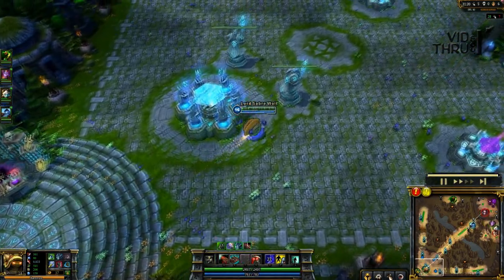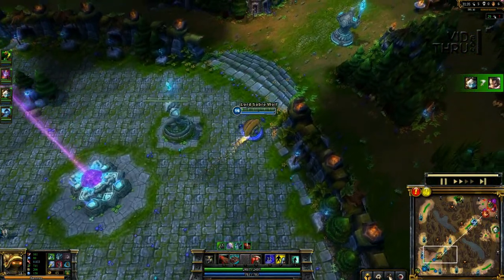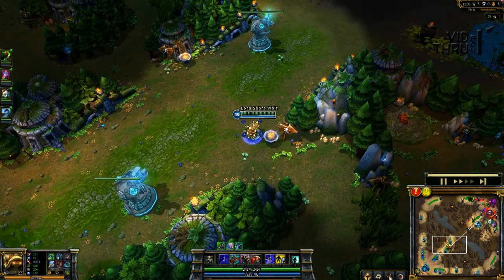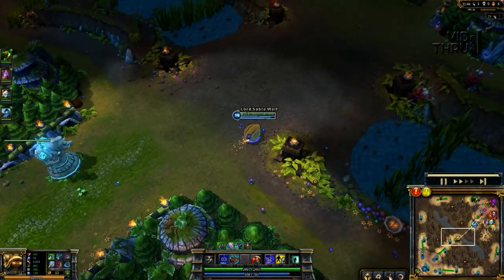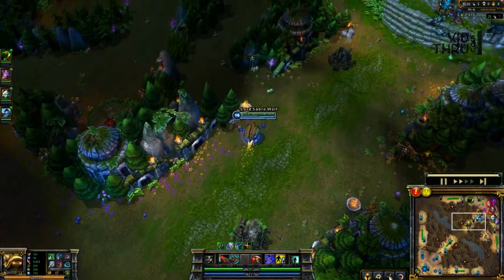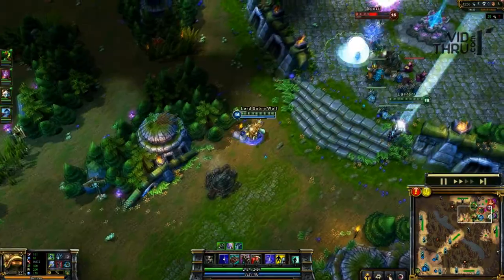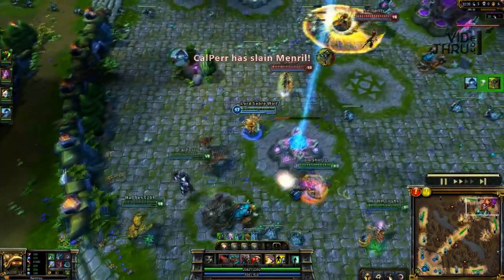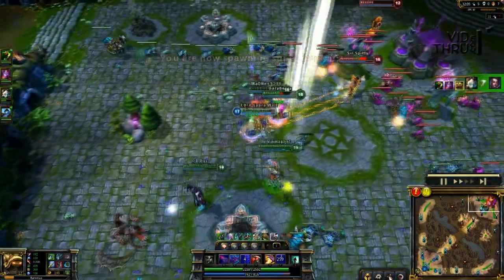I get a couple more wards — it's your job. At this point we're all fed, pretty much fed to the hill. We're getting ready for the last fight. I put a ward in that bush just in case we're going to do Baron again. Graves is down, Renekton's down, so we're able to push up. Now I finally get Vayne — I flash and taunt to hold her in place and we get the kill.